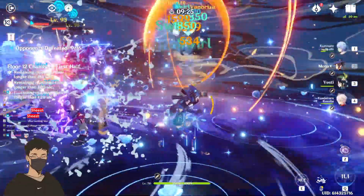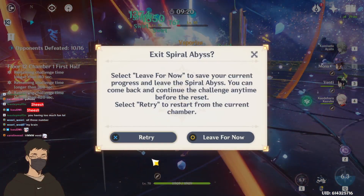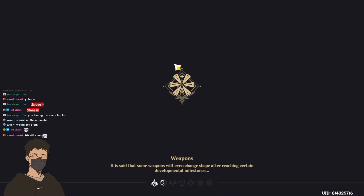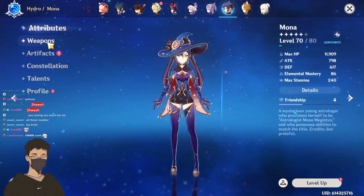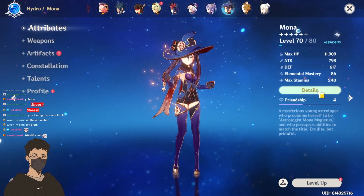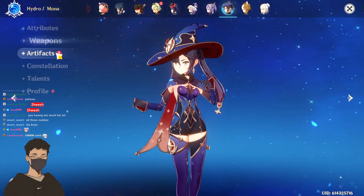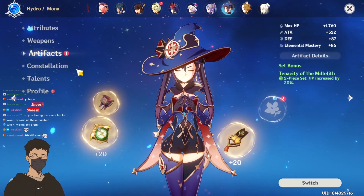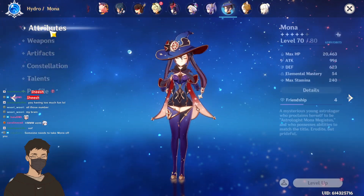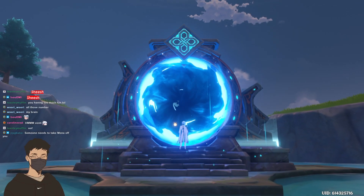I don't think I have Prototype on Mona right now, so I don't even know if she has pieces. I actually need to be careful. Let me check Mona — let me see what Mona has right now. I could just give her Prototype Amber. She has Favonius Codex and a two-piece Millelith. So we'll change that. Someone needs to take Mona off of you. Nah, we're good. Four-piece Tenacity and Prototype Amber — it should be all right, hopefully.